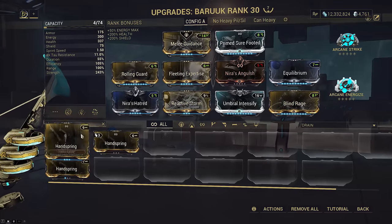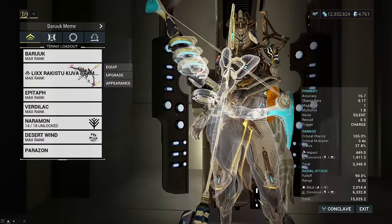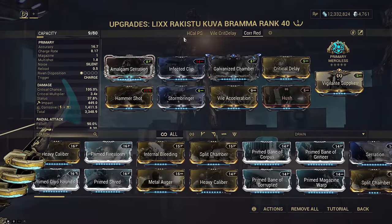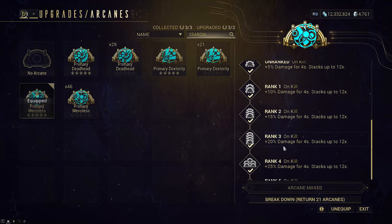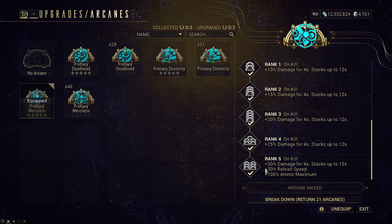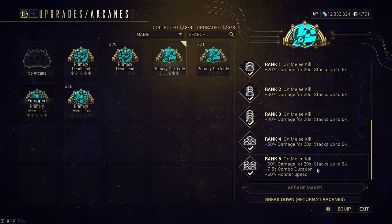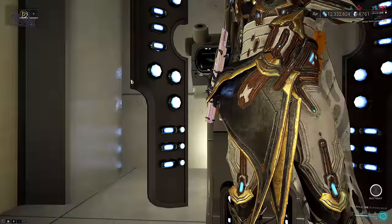This first build is a negative combo duration build. Whatever gun you bring, make sure to bring a rifle so you can slot Amalgam Serration for extra sprint speed. You won't be shooting this gun much, so you might as well make it a useful stat stick. The weapon arcane should be Merciless or Deadhead — Merciless is probably more useful if you're bringing something you may want to shoot and needs to reload. Absolutely do not bring Primary Dexterity.